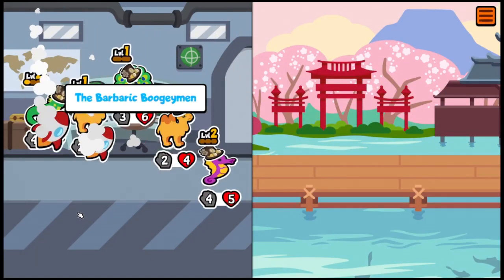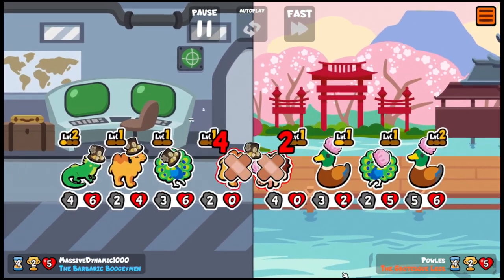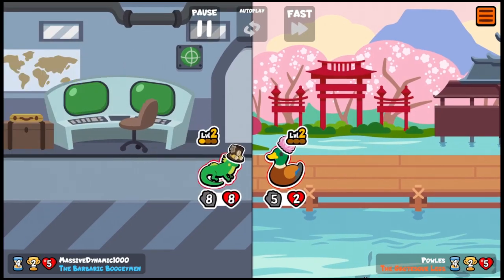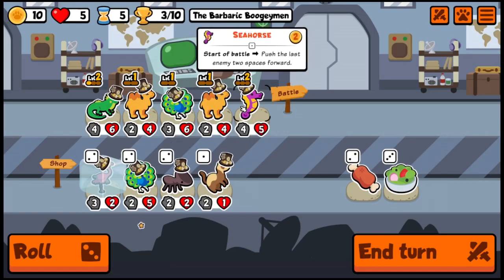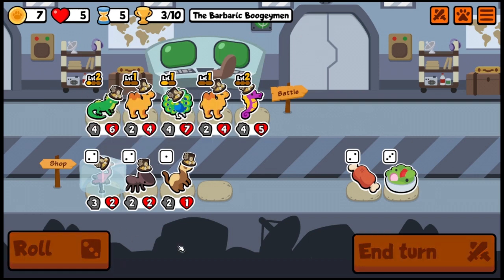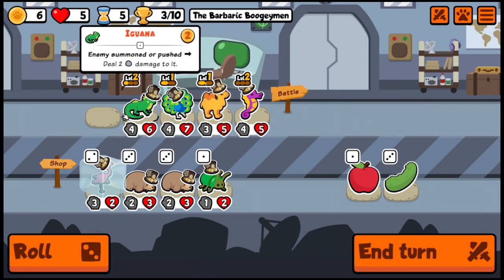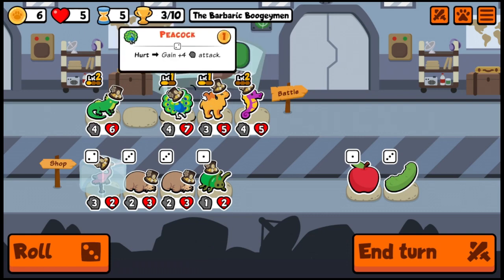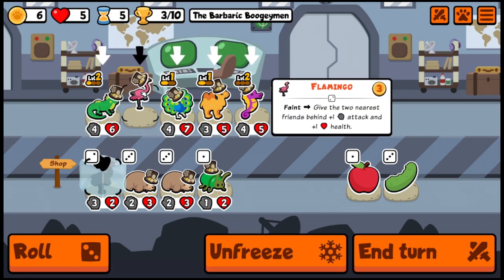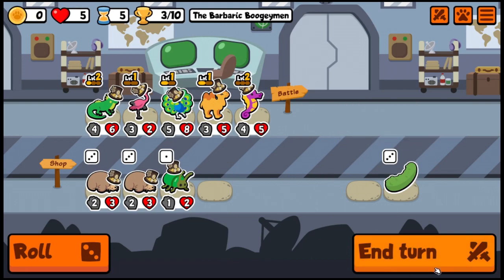We've got the new mole which is a little bit smaller than it used to be. With the update they made the mole a little less powerful — it only uses two perks from behind and comes out a little bit smaller when it respawns. There's a mole we could go for, or we could combine these guys and put a peacock in right there, taking another apple for our peacock. The camel-peacock is a pretty good combination.